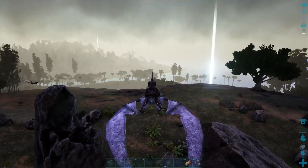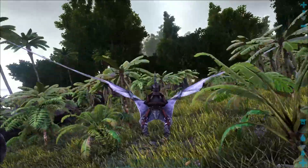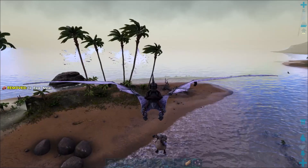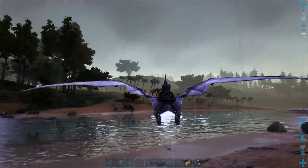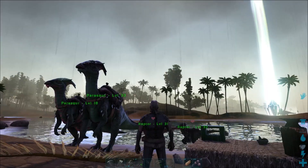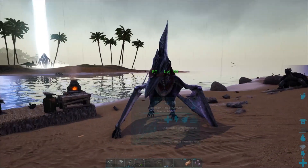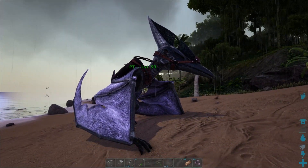Another cool thing: Pteranodons can pick up smaller dinosaurs — even something like a dodo. Right-click to pick it up and you can take it wherever you want. You can also pick up other players, which is something to be careful of in PvP — other players might pick you up, fly you high into the sky, and drop you to your death to loot you. This can happen on PvE servers too, so be very careful of players on Pteranodons flying near you. And that's all I have to tell you about taming Pteranodons in ARK and what they're used for — I hope this was helpful, and I'll see you in the next one!